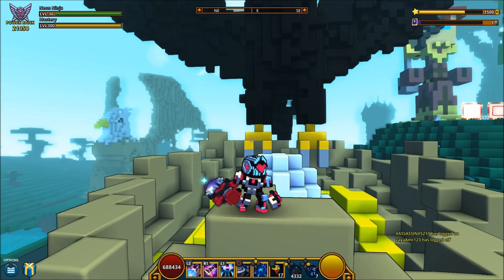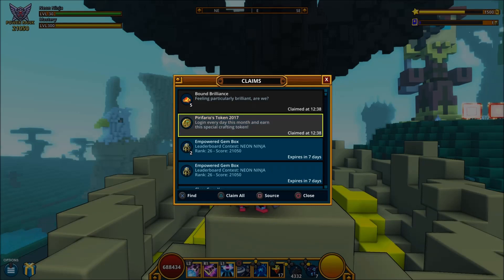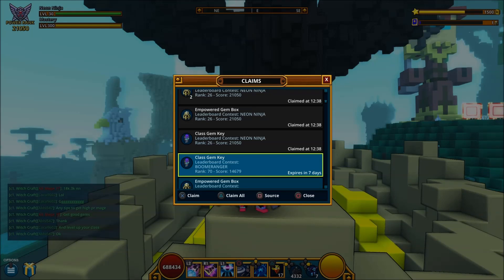Hi guys and welcome to another one. It's Monday and it is my favorite time of the week — what have we got in our claims this week? Brilliance has a login token, my Neon Ninja just got knocked out of the top 25. We've got two empowered, one empowered class gem key, and my Boomeranger has got a class gem key.